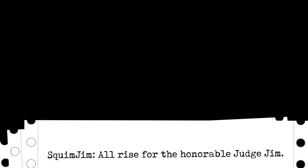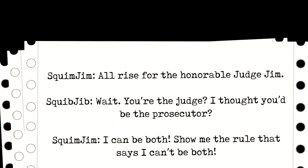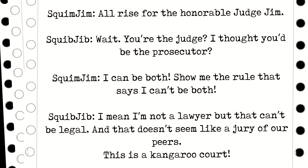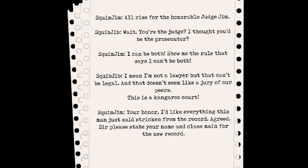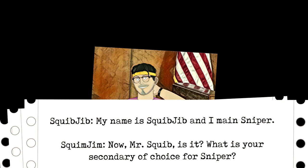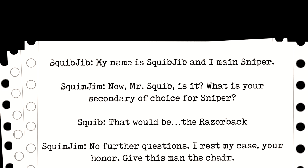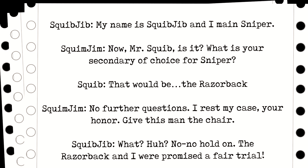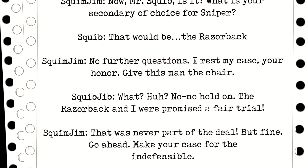All rise for the Honorable Judge Jim. Wait — you're the judge? I thought you'd be the prosecutor. I could be both. Show me the rule that says I can't be both. I mean, I'm not a lawyer, but that can't be legal. And that doesn't seem like a jury of our peers. This is kangaroo court! Your Honor, I would like everything this man just said stricken from the record. Agreed. Sir, please state your name and class main for the new record. My name is Squibjib, and I main Sniper. Now, Mr. Squib — what is your secondary of choice for Sniper? That would be the Razorback. No further questions. I rest my case, your honor. Keep this man in the chair. The Razorback and I were promised a fair trial. That was never part of the deal. But fine, go ahead — make your case for the indefensible.